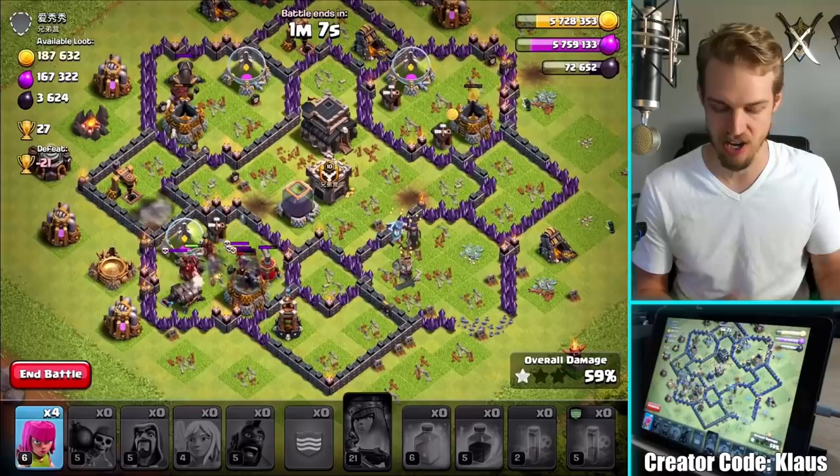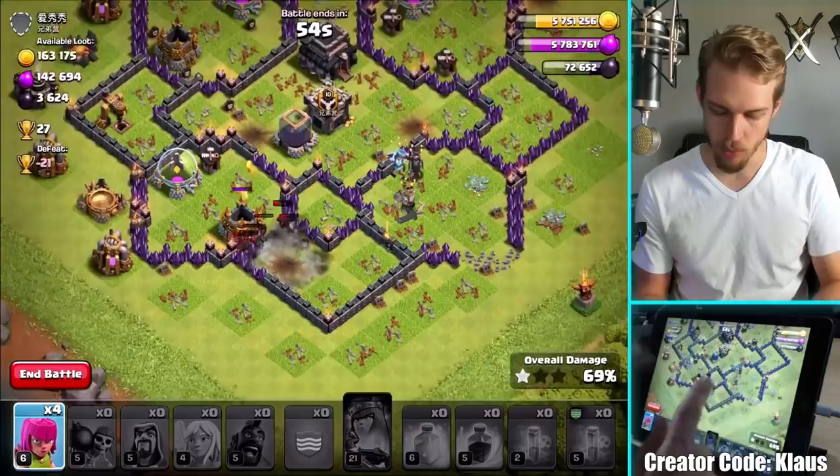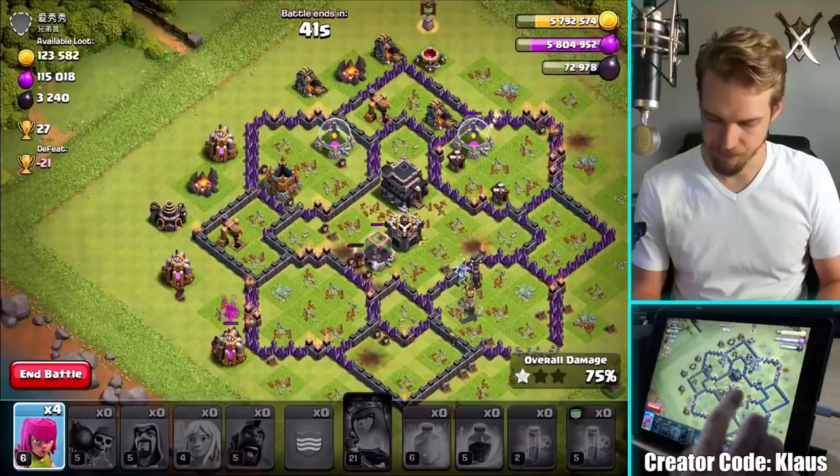My Queen unfortunately died — I think that was because I ran her into two max X-Bows and a bunch of other stuff. She was dealing with an entire crescent of defenses she had broken in through, so she was getting hit by too much at once. But the healers actually came over and healed up my Hogs, which is kind of nice. If the Hogs would just get away from the Bomb Tower — when the Bomb Tower's about to blow up, you gotta get out of there. They're not the most intelligent Hogs, that's for sure. Did you know that Hogs — or Pigs — are actually the most intelligent animal? Just a heads up, pretty cool.